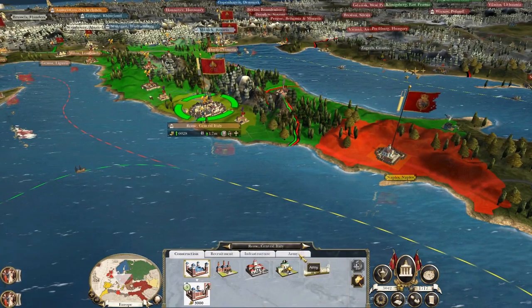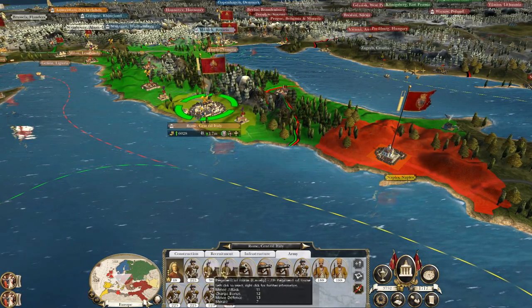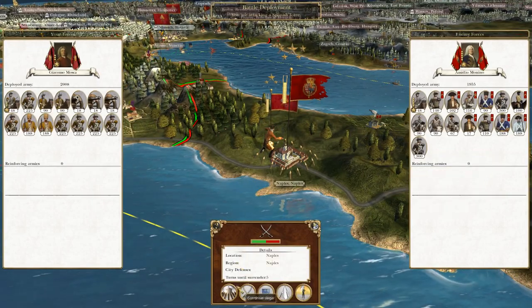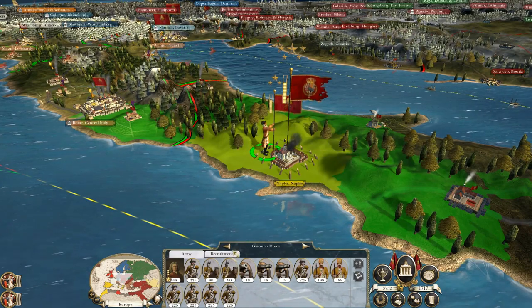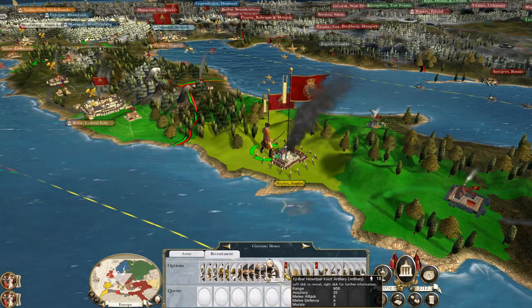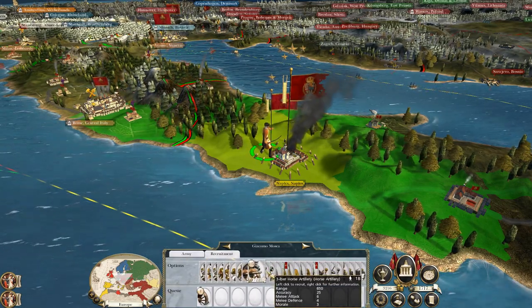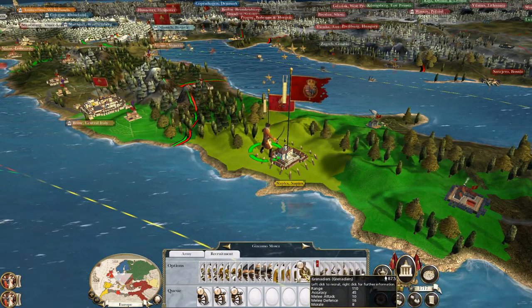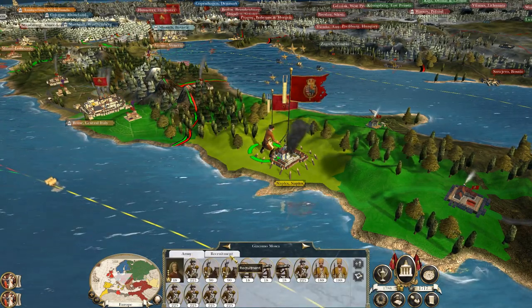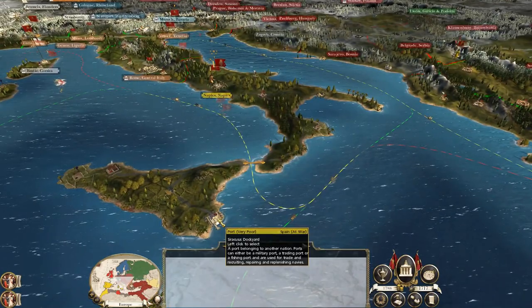5,000 gold — that's a decent enough army to lay siege. Giacomo, you can lay siege to Naples and probably take it. But I want to do some other stuff first. Let's get another unit of howitzers — two more guns. No, no line infantry guard — that starts to run down my cash balance.